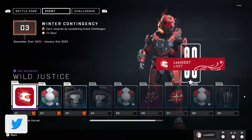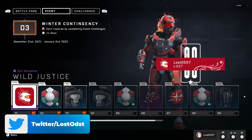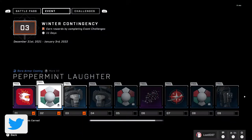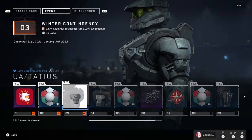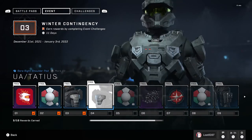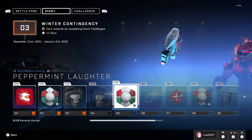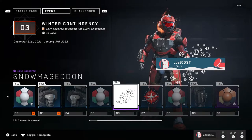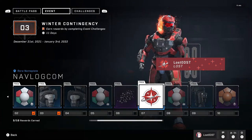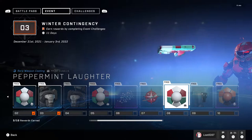It may be a smaller pass but you actually get some quality stuff here. You get a cool nameplate for tier one, an armor coating which looks really nice with a good color combination, then a shoulder piece and the other shoulder piece. You also get an AR skin with the same color combination — pretty neat. Then there's a snowflakes backdrop and another nameplate, and a coating for the sidekick as well.